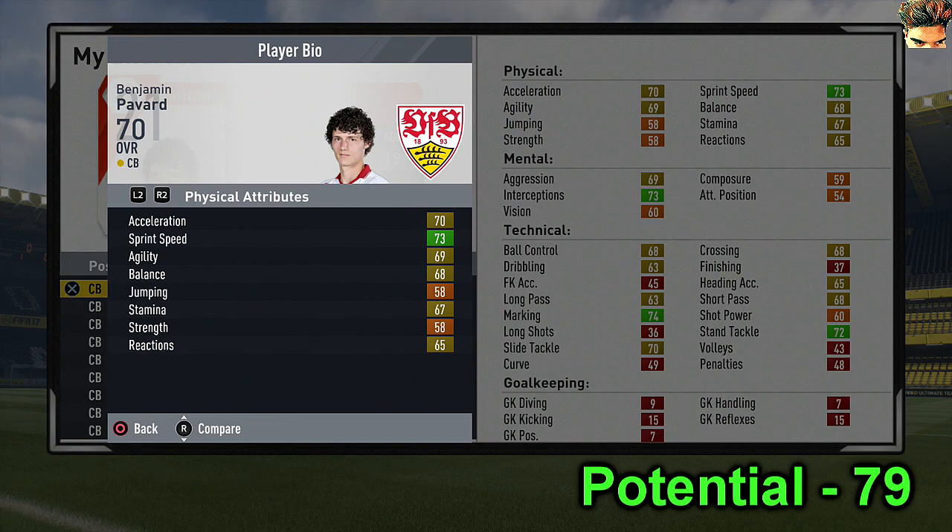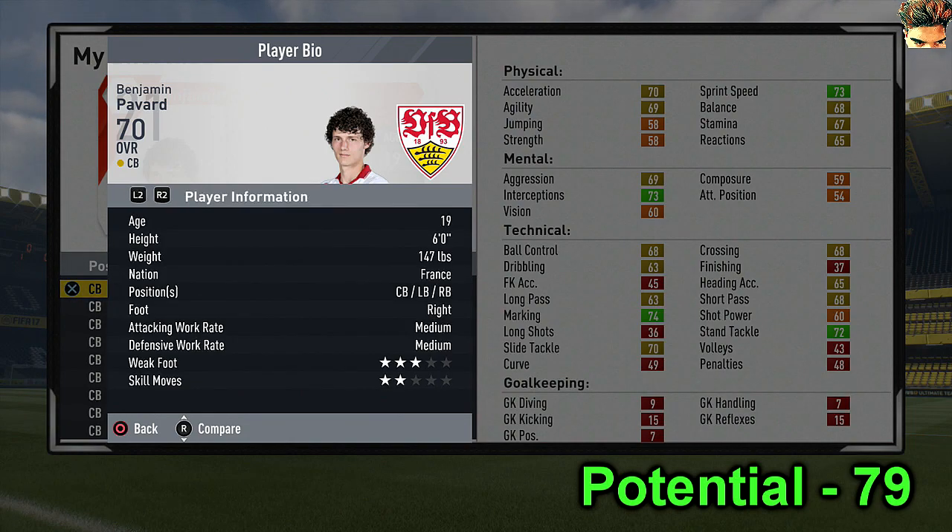The first one is Benjamin Pavard from France. As you can see he's got 68 short pass and 63 long pass. That might sound low but he's only 19 and already 70 rating. Those stats are actually really great for a young cheap ball-playing centre-back. He's also got 68 ball control and 63 dribbling.